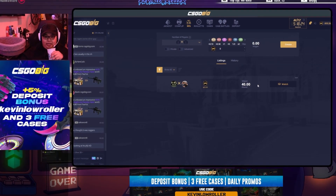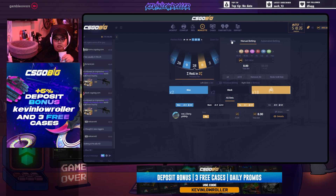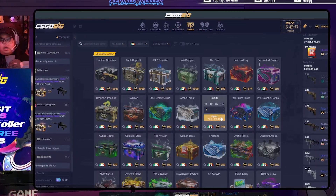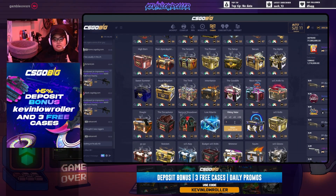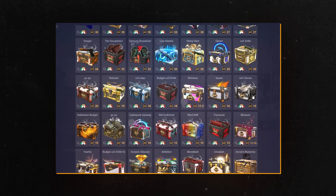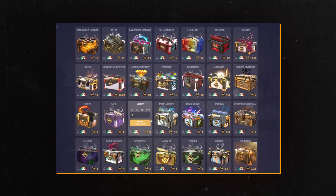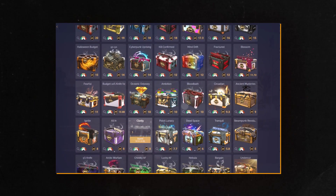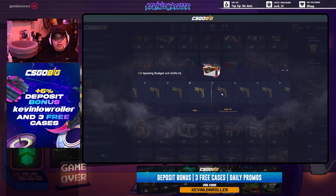There's also rock paper scissors, but I believe you can't call a bot there. There's roulette which is really cool with manual and auto betting, and cases. Let me try opening a few cases. There's something special on CS:GO Big when you open cases - it's called Big Spins. I believe it's a ten percent chance to get it, and what it does is remove the lower value items from the case so you spin for the premium ones.